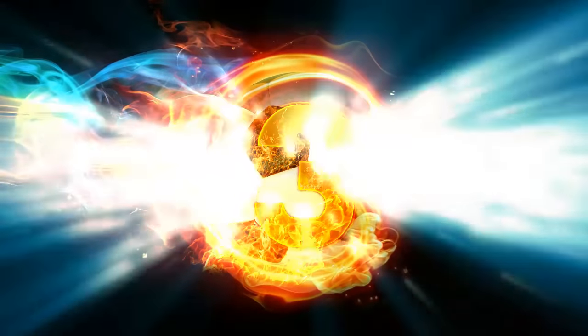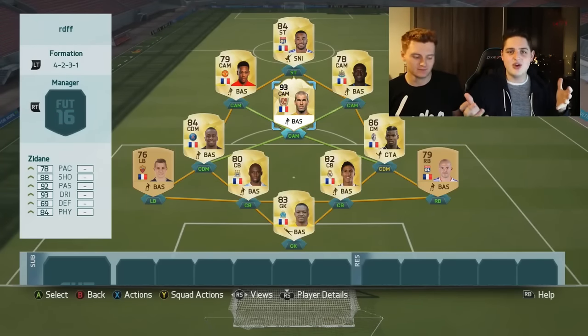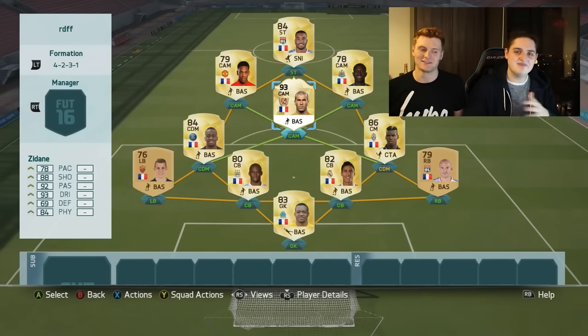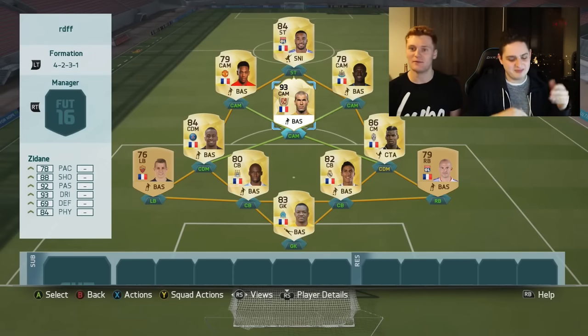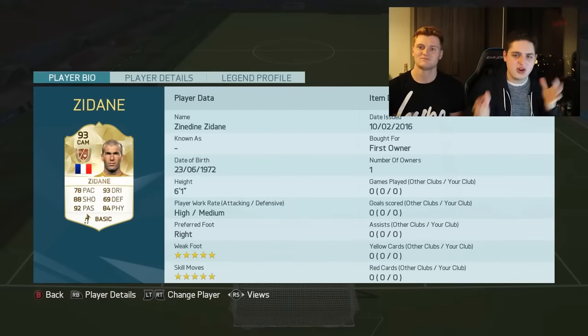Coming in at number three, we have legend Zinedine Zidane, and this is Finches — you will see him coming up in one more spot. Maybe you're thinking, 'that's just a card, who cares?' But no, they actually do play games with it, and it's pretty cool that they actually got to use this.